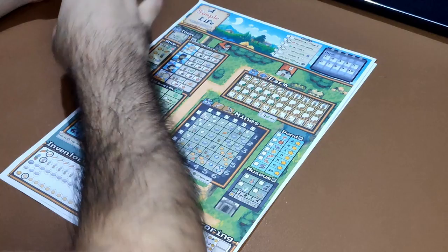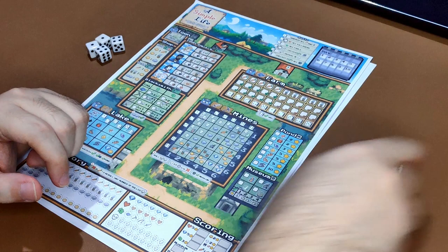For example, I activate the farm. I will perform the farm's action and place the die in the used dice area because that die is already used. That's how you activate a location.